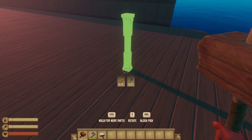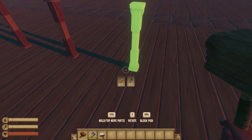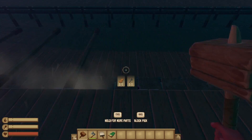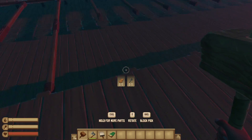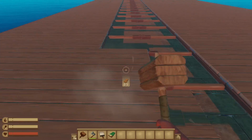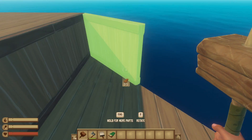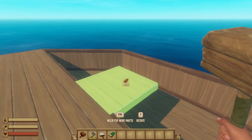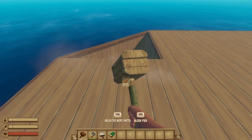Once I had the wall all the way around, I needed to support the inside. I started off doing it the most terrible way possible using pillars instead of beams, then quickly realized I was a doofus and switched to beams. When doing a build like this it can be overwhelming because there's so much to do — the best thing is to just pick one small part and focus on that, and then the rest starts to come together.